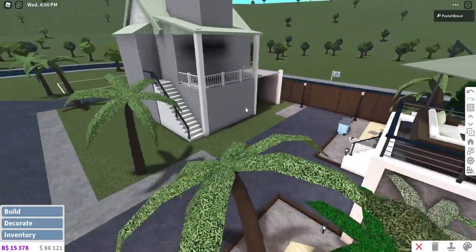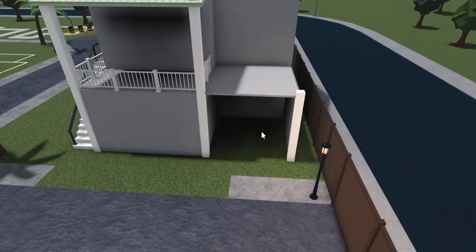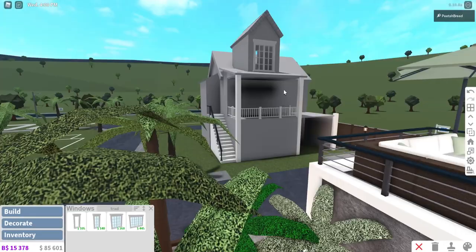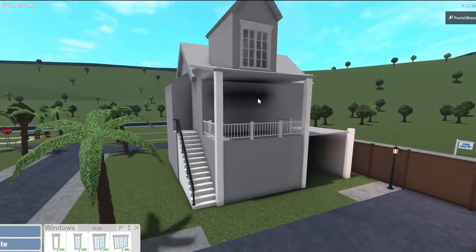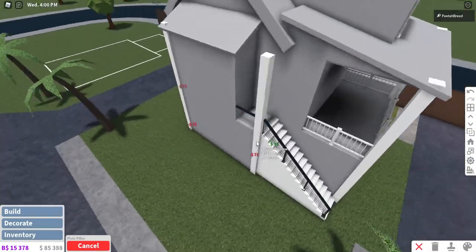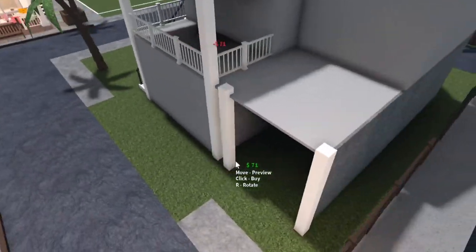Of course I have to decorate the inside myself. I don't even know if this is right — I can't really tell from the photo, but this part is correct, and that's okay. Maybe that'll be my addition to it. That's an interestingly shaped house, but it looks the same from the photo. I'm just going to put pillars on this. Hope it helps a bit.